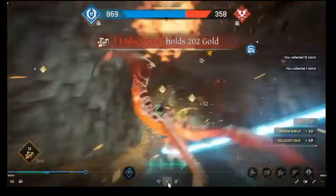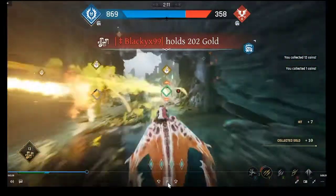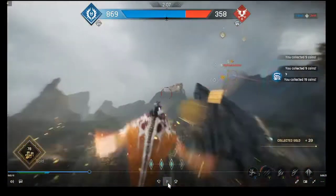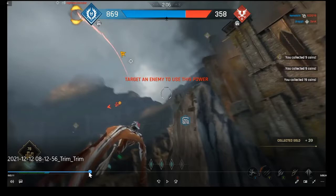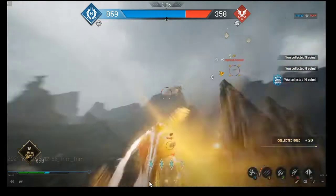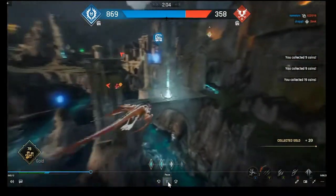They're in my range so I started attacking them. In this mode I'm mostly trying to annoy them and push them off. You can see they have 227 coins - you might want to watch out and attack them to drop their coins.